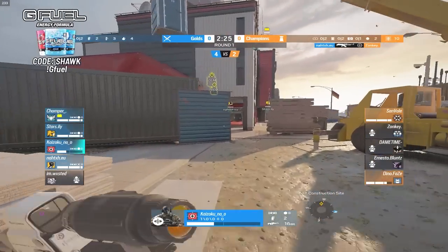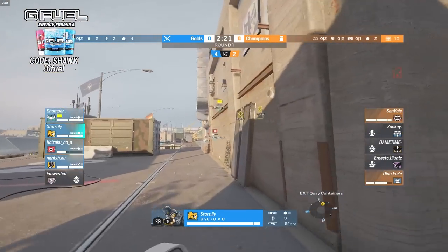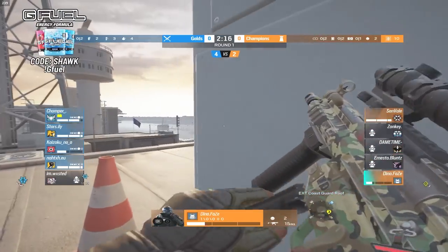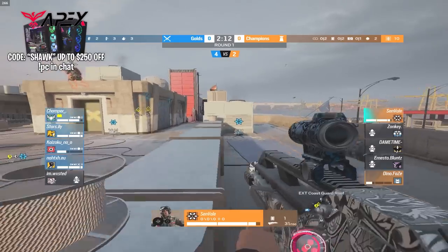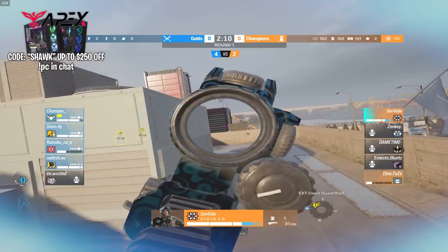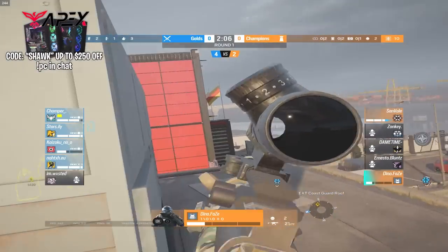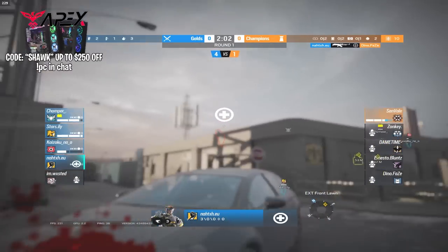That's the first kill from — I'm going to call him Kai — and that's Dino with the kill on Wasted. Not with another kill on Zonky. We missed the action quickly, but that's already a 4v2 for the gold players. It's all up to Sunveil and Dino. Dino is taking a lot of HP, he's getting pinned from all different directions. Sunveil is going to try to get heals if Dino can fall down.